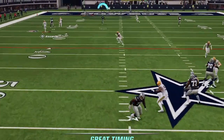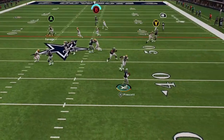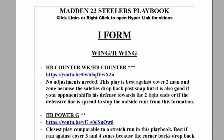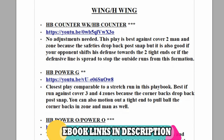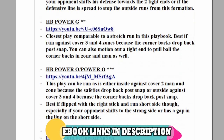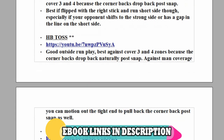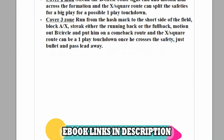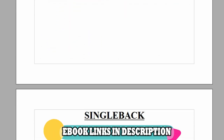Let me know in the comment section what playbook you'd like to see next — I'm thinking maybe Lions or Cardinals. I did just put out the Pittsburgh Steelers eBook, so if you need more money plays or glitch routes for your offense, check out this or any of my eBooks. Click the link in the description or the top pinned comment to have them sent to the email of your choice for instant download.